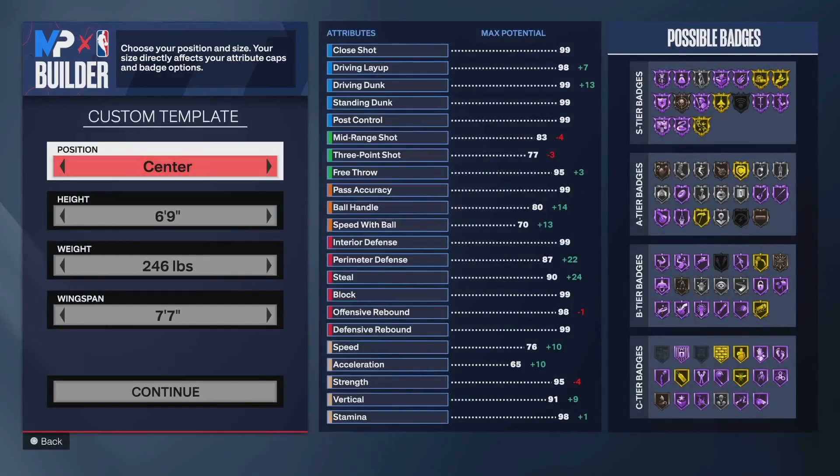Hey, what's good guys? This is Cameron. Today I'm showing you a 6'9 ball hawk center build that gets a 99 rebound. Pretty cool build. I like ball hawks traditionally as guards and wings, so for this to be made a 6'9 center is pretty cool.